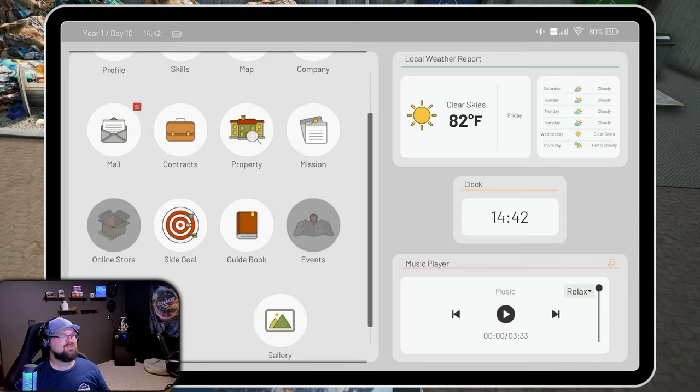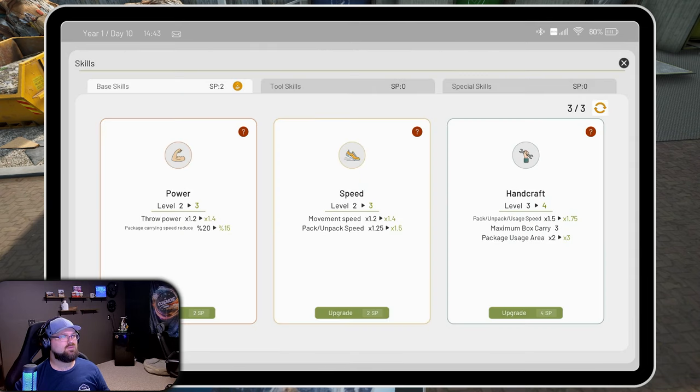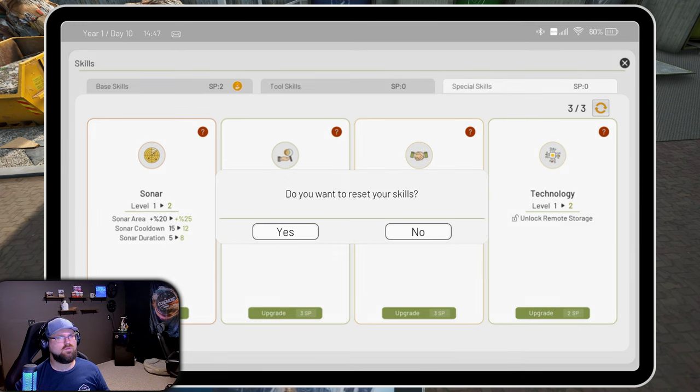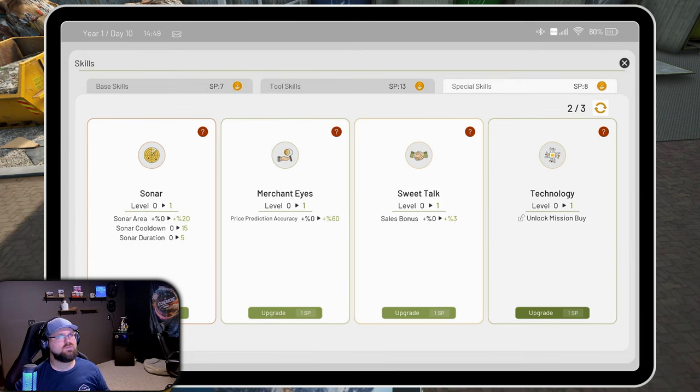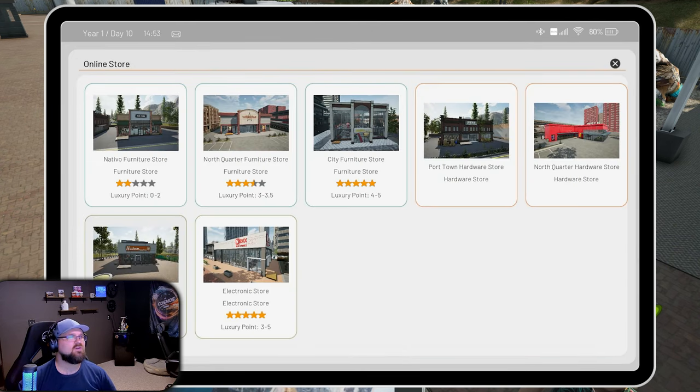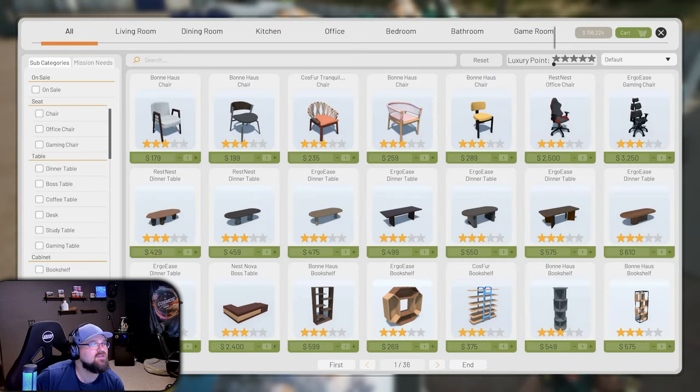If you go to your skills, under special skills, technology level two to level three unlocks the online store. Oh really? Yeah, so I need three skill points to get that. Reset your skills - yes! Boom, did it. Just reset my special skill. Online store - look at this. We can click on any of these and just access them, so now when we buy something is it just going to be there waiting for us?